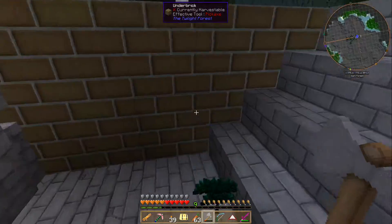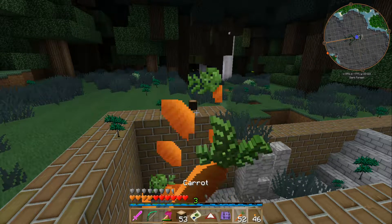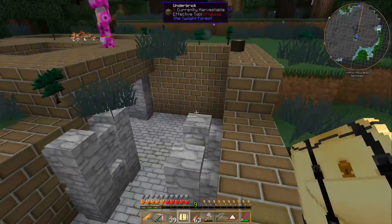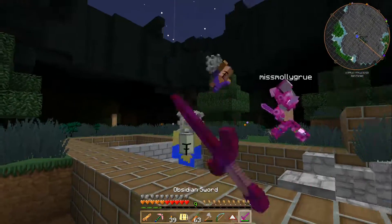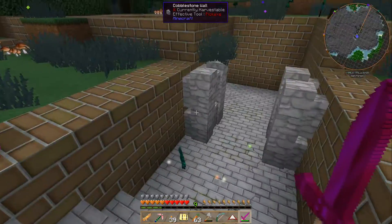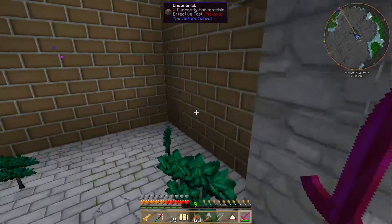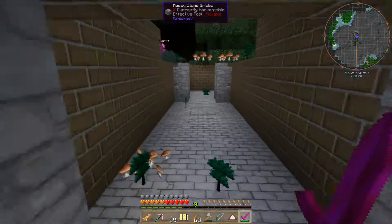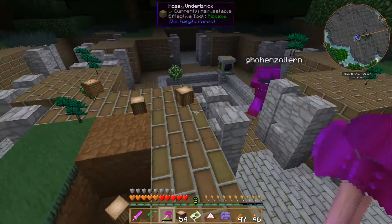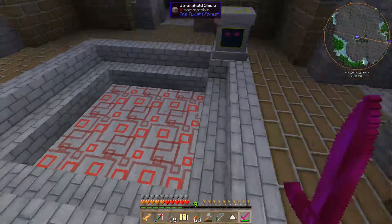Warned not to fall behind the stairs — there's a pumpkin grove nearby. One player runs out of food. Enemies knock players up into the air. No hidden spawner is found under the stairs. Then the Latent Trophy Pedestal is discovered — and the Stronghold Shield surrounding it, which should disappear once the pedestal is filled.